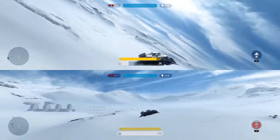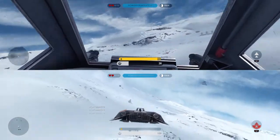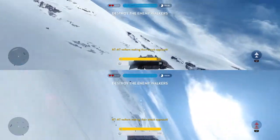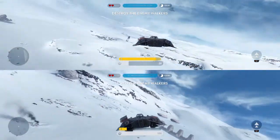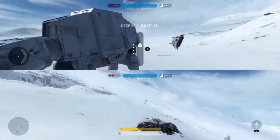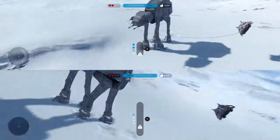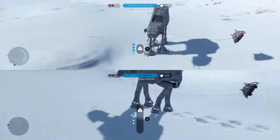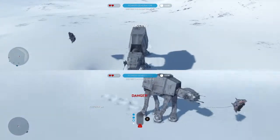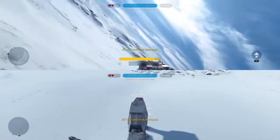Great flying. AT-AT walkers making their attack approach. Stay focused. Detach the cable. Release tow cable. AT-AT confirmed destroyed.